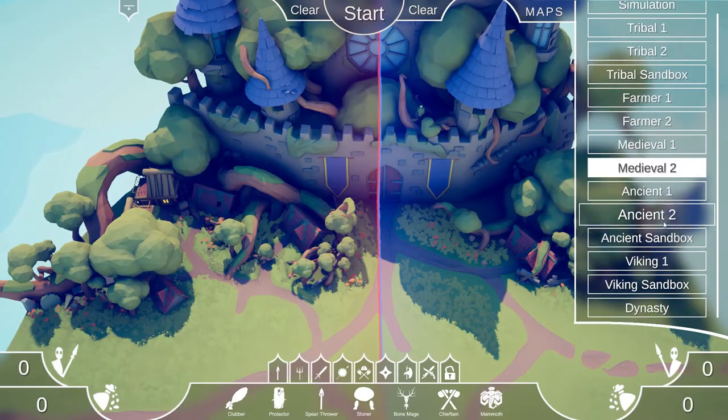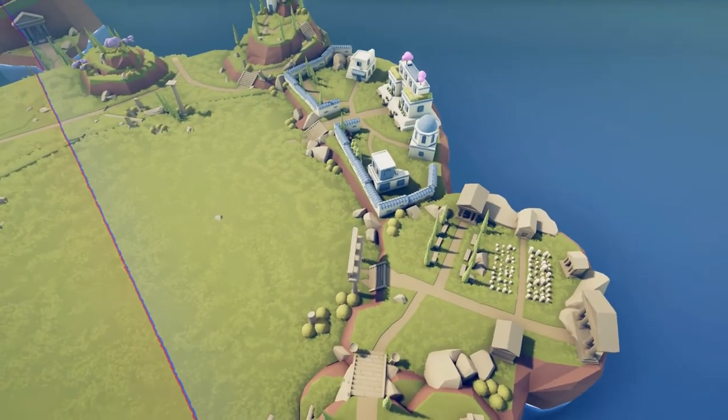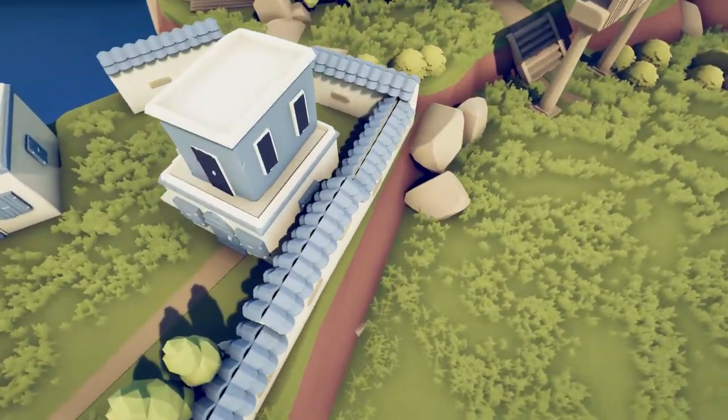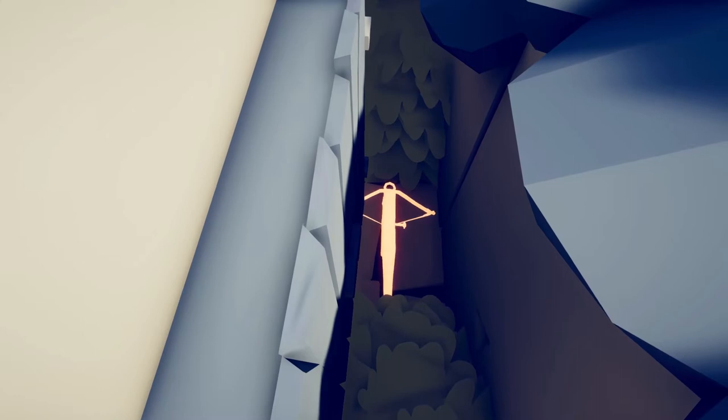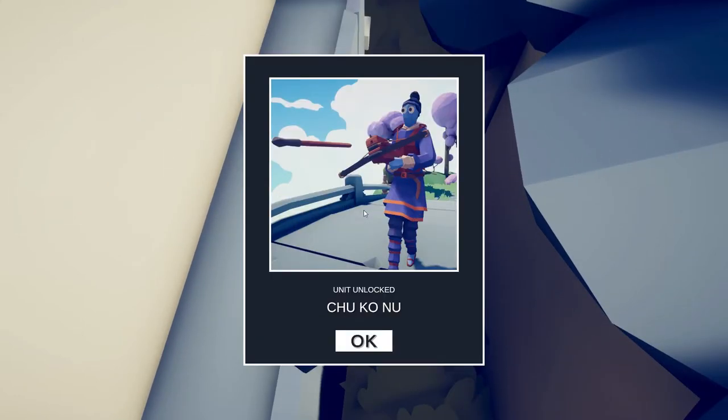The next unit will be found in the Ancient Sandbox. This one's a little bit sneaky. You have to head all the way to this palace over here and search in between the wall and this small house. There it is, some kind of a crossbow. Chukonu!